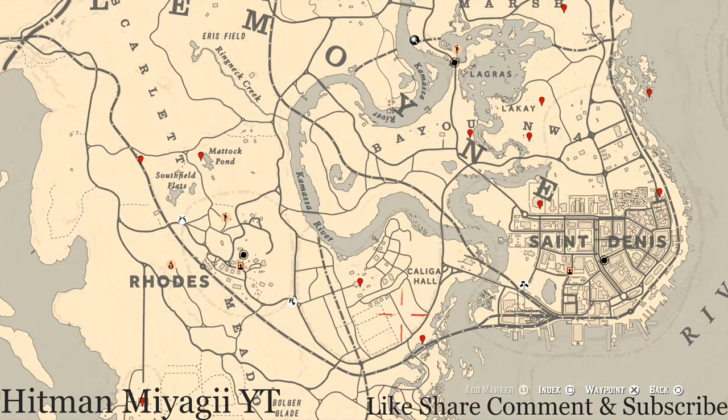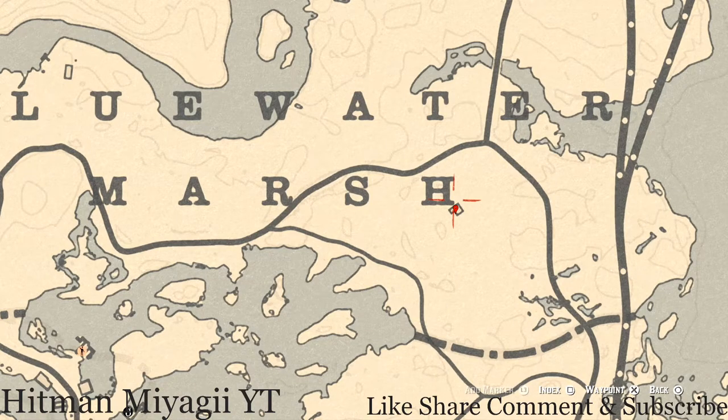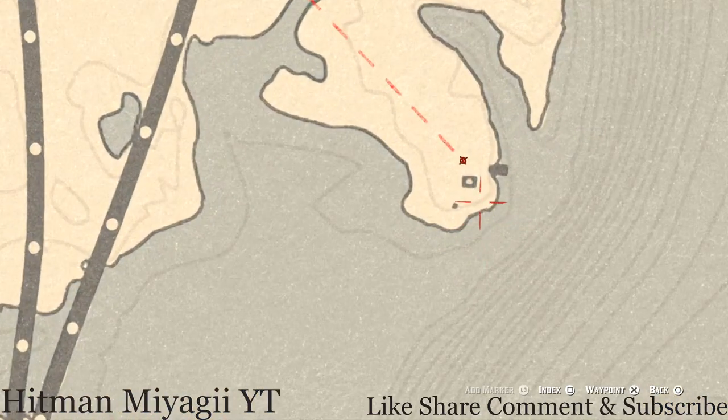Starting with items in the Lemoyne area: up close to Blue Water Marsh, there are two items. There's a coin underneath the house — it's like a still house standing on sticks. Go underneath with your metal detector and you'll dig up a random coin. There's also a family heirloom inside the house on the wash table, which is a tortoiseshell comb. There's also a dig spot nearby — no metal detector needed — where you'll dig up a metal hairpin, which is a family heirloom.